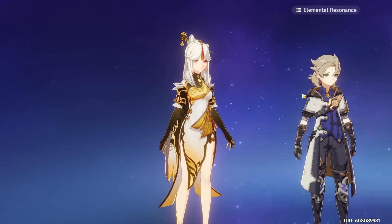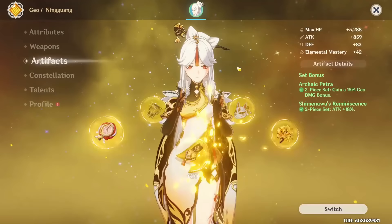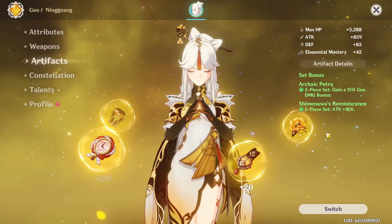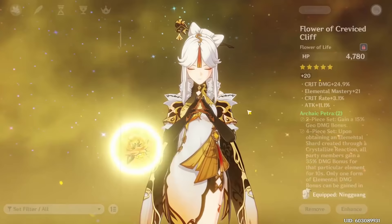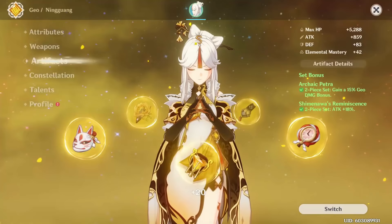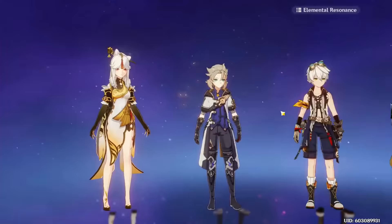Alright, this is the team I'm using for my showcase. I'm going to do a floor 12 clear using a Geo quickswap team. I put my Ningguang on an R5 Widsith with two-piece Petra and two-piece Reminiscence. In this specific team, two-piece Petra and two-piece Noblesse probably would have been better since I am quickswapping, but my substats are a lot better on this set — with a ratio of 63% Crit Rate to 205% Crit Damage. Obviously my Crit Rate should be higher, but I haven't farmed Petra in forever and my Petra pieces don't have much Crit Rate. I'm on talent levels 7, 10, 10, C6 with an R5 four-star weapon. I hope you guys enjoyed the guide and I hope you'll enjoy the showcase.